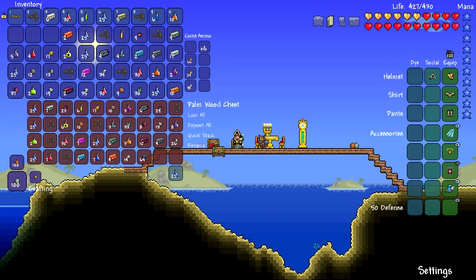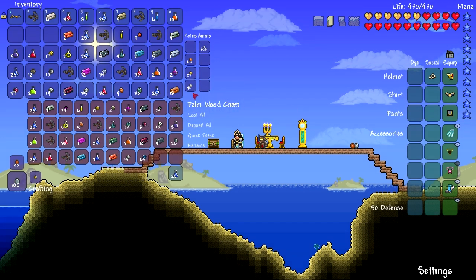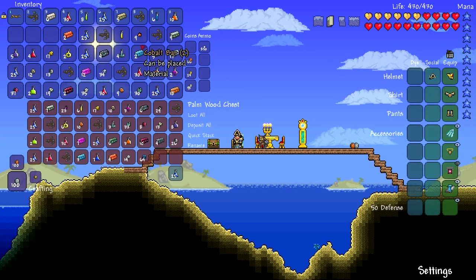So what we got was all this stuff: a lot of anchors, a lot of hard mode stuff, a lot of lesser potions since this is the lowest tier. And we have 24 gold coins, 98 silver coins — ignore the copper coins, they came from the crab. But we got all that stuff, and those were 99 wooden crates.